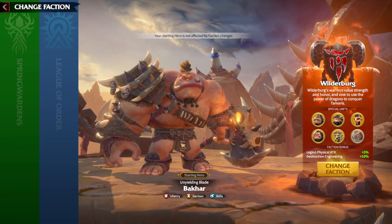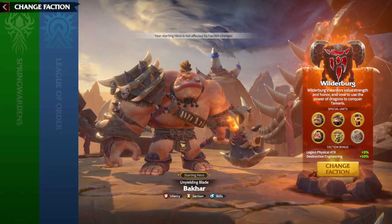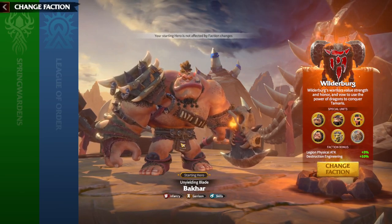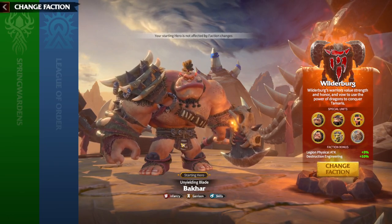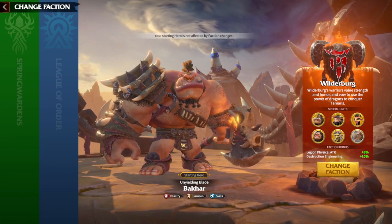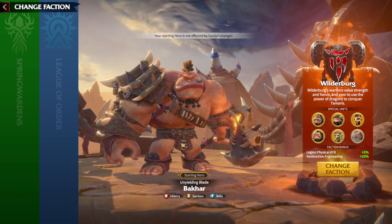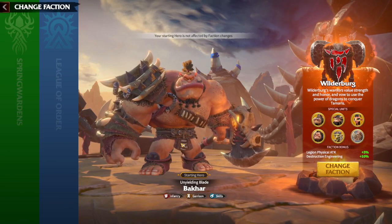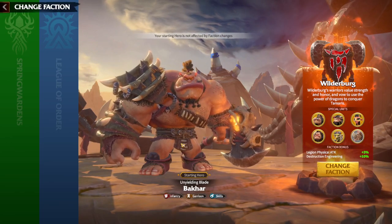However, the Legion Physical Attack bonus of 3% is valuable. You might say 3% is not much, but if we compare it to the research tab, increasing your legion's physical attack by 3% through research takes about 50 days. So by playing as Wilderberg, you get this legion physical attack for free just by picking the faction. I love this faction bonus — it's an amazing bonus in general, but it will be preferable for people with higher tier legions, awakened heroes, and higher tier units, who get more and more benefit from physical attack bonuses.